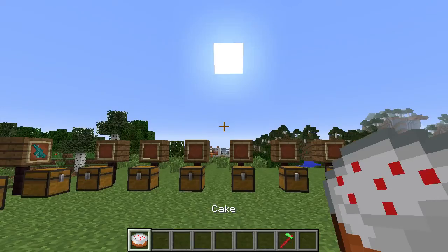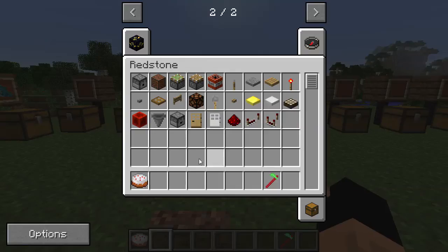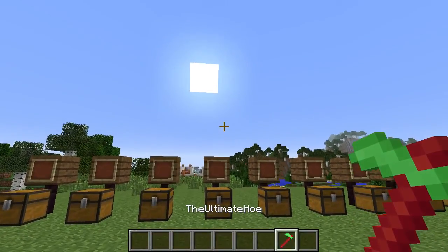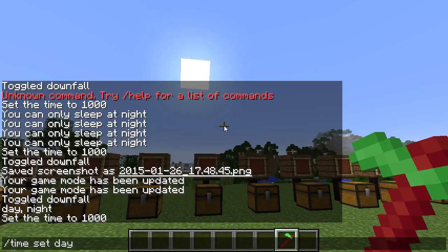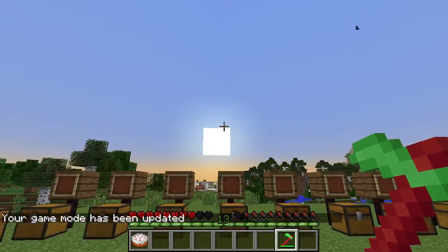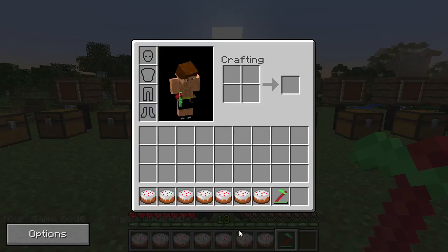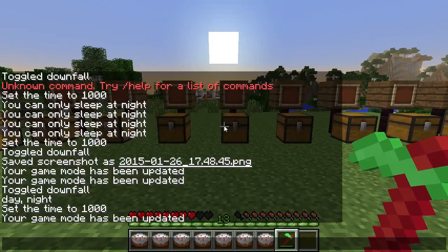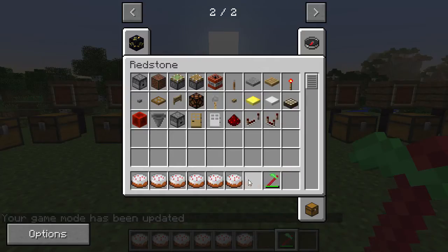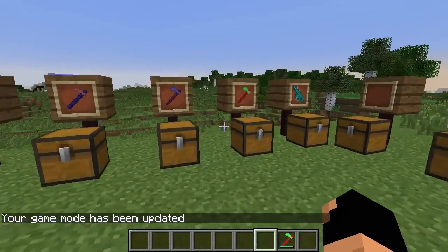You also see that something else popped up in my inventory — cake! You can eat the cake. This happens every single time you use the Ultimate Hoe. I wasn't sure if it takes away durability, but yes it does — you can see the durability has gone down when you right-click. So it's kind of fair. It's like emergency cake — you could carry it around if you're running low on food.